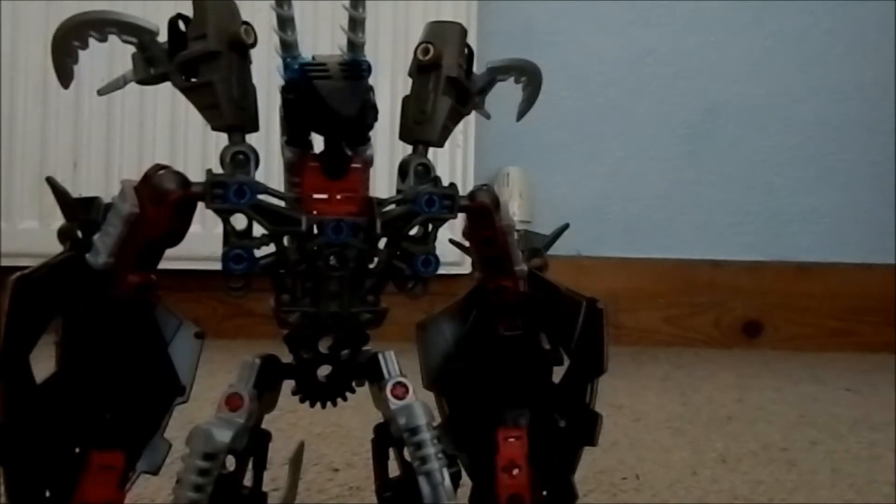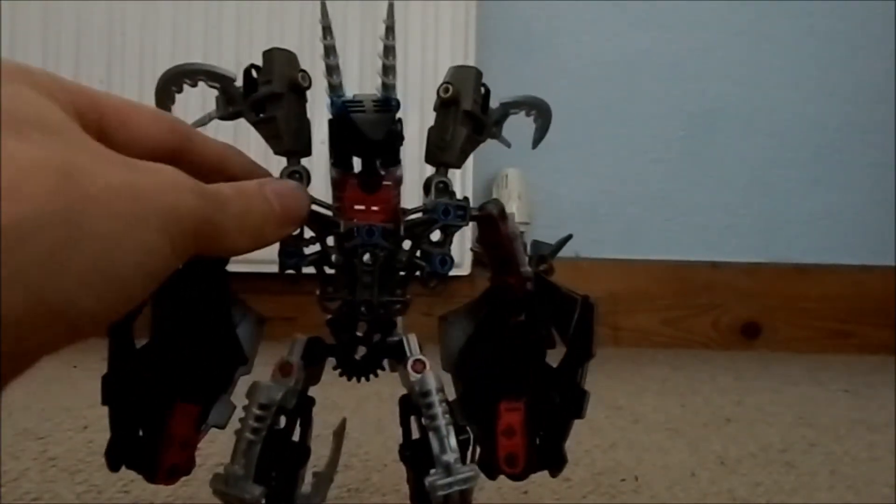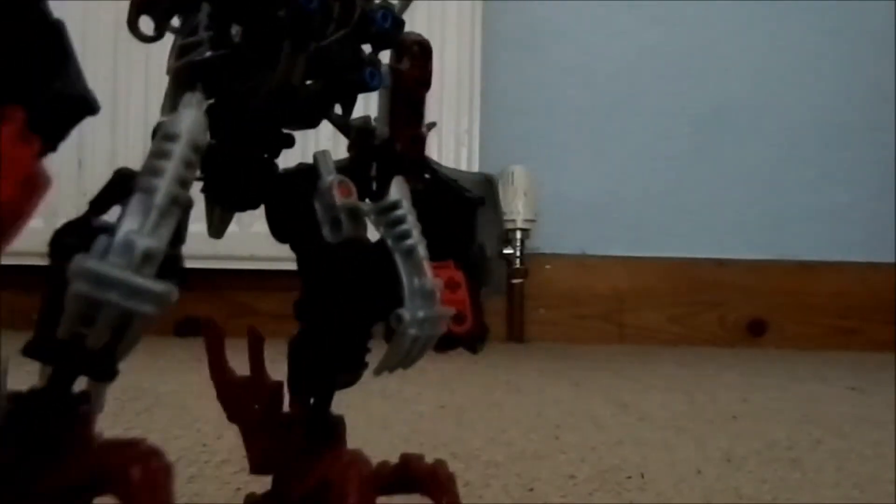He's got red clawed feet — I've got loads of those so that's why I used them — but to add a bit more interest I've got the Skirmix claws from the Fero and Skirmix set on the back. For the legs, he's got these talons that are partly armour and partly weapons, so if he needs to engage in physical combat those could do some damage.